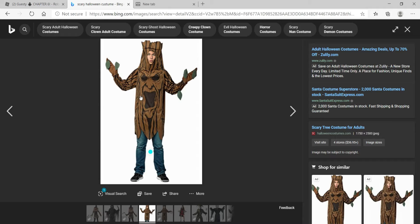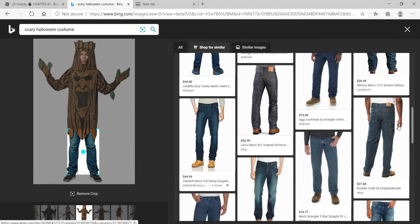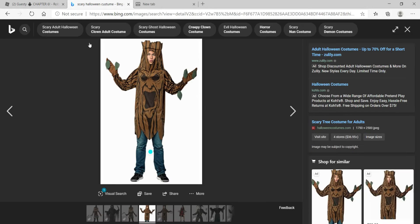Number 10 goes to this scary tree costume. I really like it, it's pretty cool. It's like an angry tree, and when you press this button it shows the pants. It costs like 45 dollars, which is pretty cheap. It's like a tree with leaves, clubs, and this top hair, and you put your face on it — it's pretty funny.